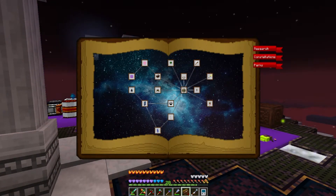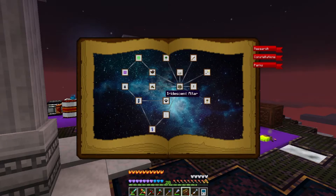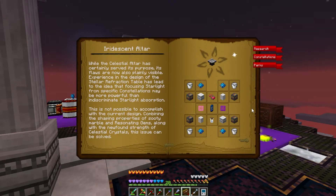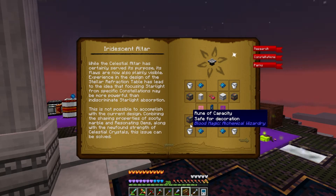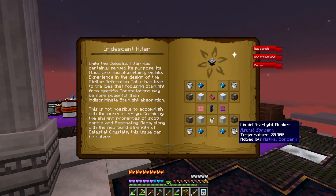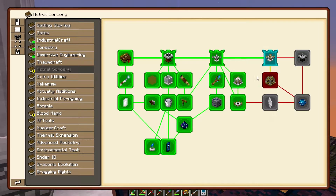So here we are finally in the constellation chapter with all the remaining stuff we have to build. I would love to jump straight to the Iridescent Altar and get it done, except the Iridescent Altar requires all sorts of stuff from Blood Magic. So I think we're going to have to do one more session with Blood Magic yet before we can finish this chapter out completely. That said, we can always just move straight into the Starlight Infuser right here to open up the rest of this.